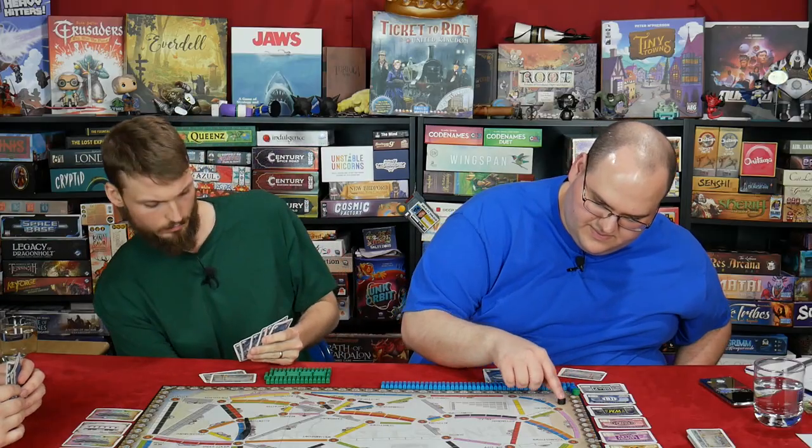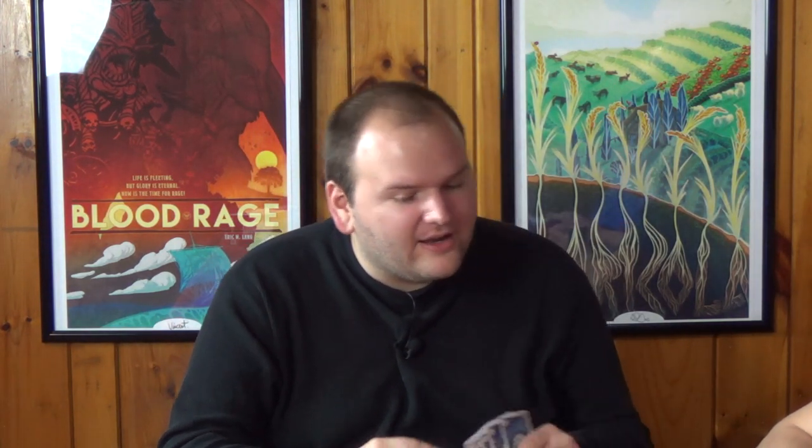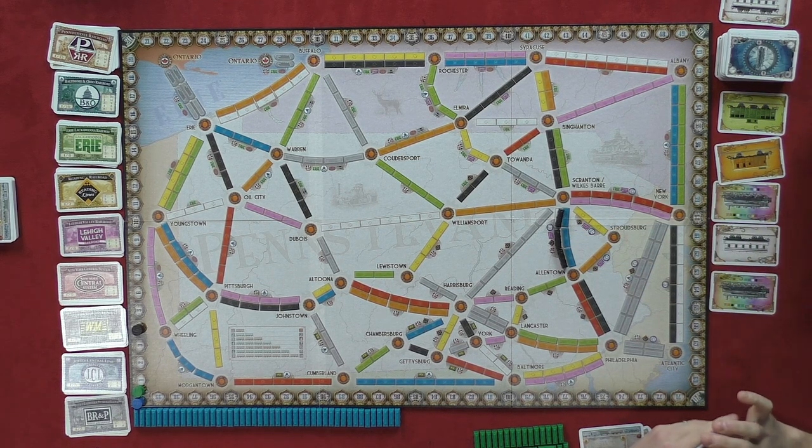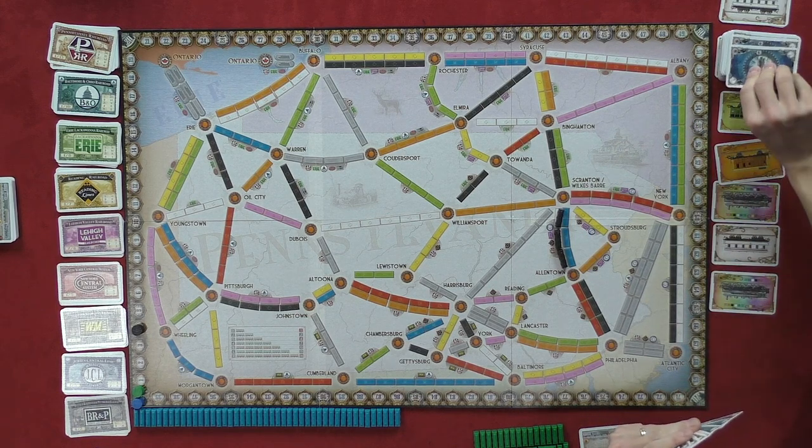What color are you again? Black. Look at my shirt. Oh, that's right — our shirts. I forgot we color code. We're pretty spot on in this episode. I'll take this red. Something to point out for folks at home: it's a three-player game, so you cannot use both sides of a double route. That's true. I blocked off the Allentown to Scranton route and I've got it all to myself.